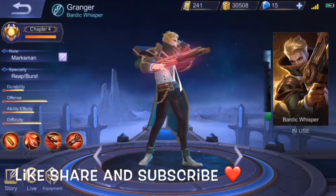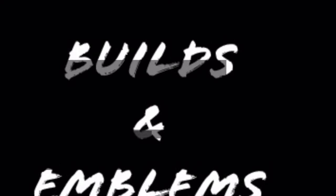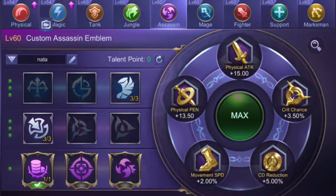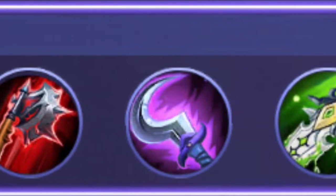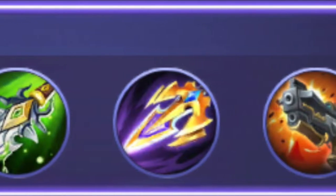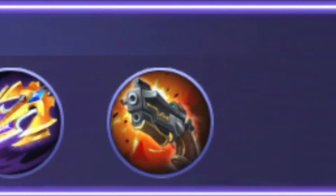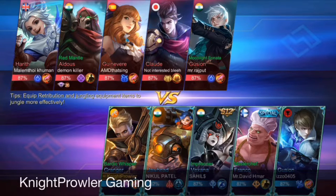I'll be using mostly the assassin set with the Bounty Hunter talent. I've increased movement speed — it fits my playstyle better — and attack penetration, which is the most important thing for Granger. Bounty Hunter adds cherry on top. The build includes Cooldown Shoes, Bloodlust Axe, Hunter Strike, and Blade of Despair — all attack items, no attack speed. Then Sea Halberd for lifedrain and Malefic Roar for penetration. No Berserker's Fury needed with the assassin set.